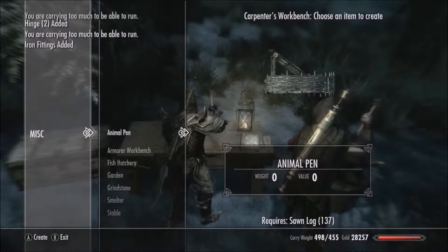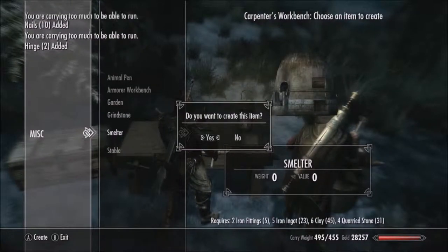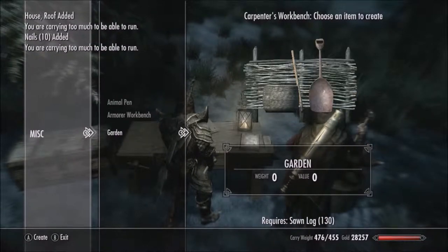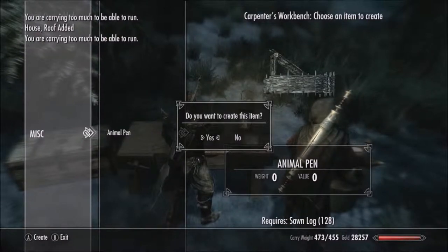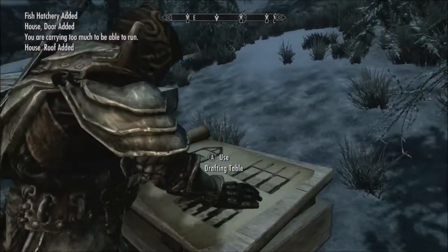And there we go. A fish hatchery — didn't think I'd have that. We'll make a smelter because we'll need one, a stable because we need one. We'll make all of these because we can. Do it real quick. And now we'll go back to the drafting table.